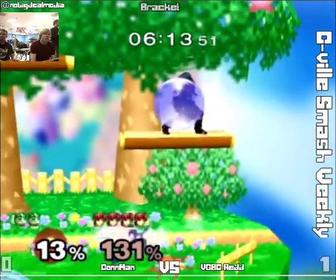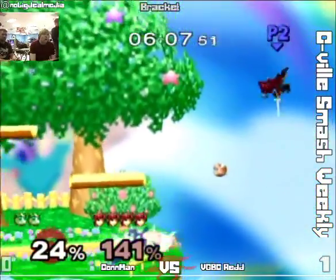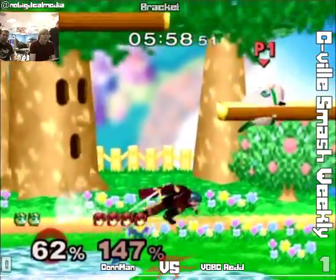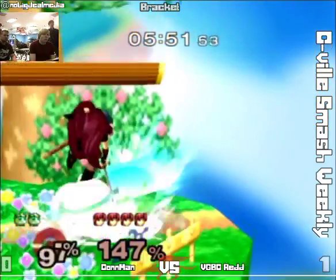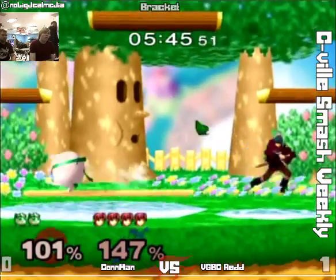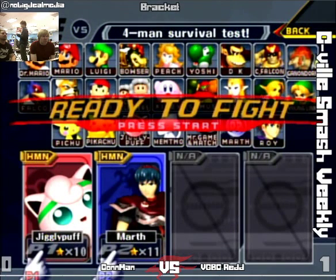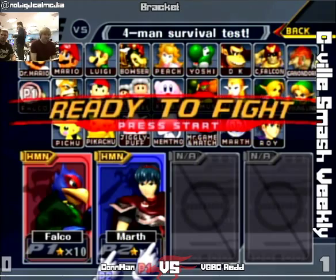Crouch cancel grab into down tilt — not sure how effective that move is but we'll see. Clips him with the dare again — those are a little desperate, you should just be baiting them out. These tippers — I think he had another stock left but maybe not. That will be the end of the game. This is a best of five because we're in Winners Finals.